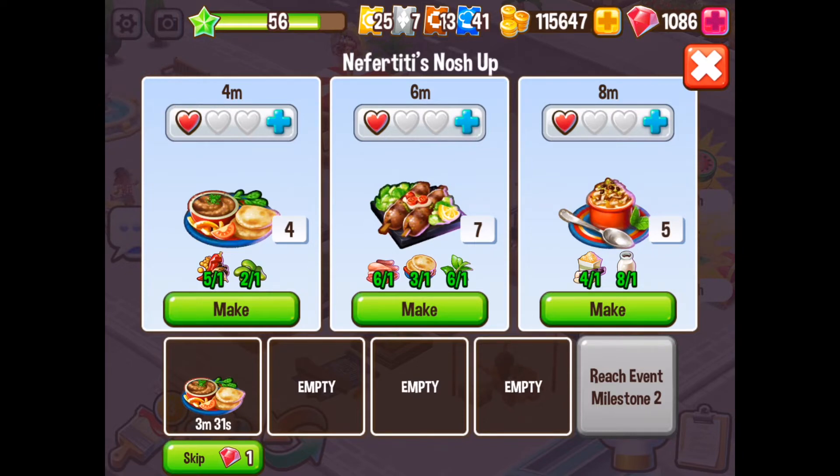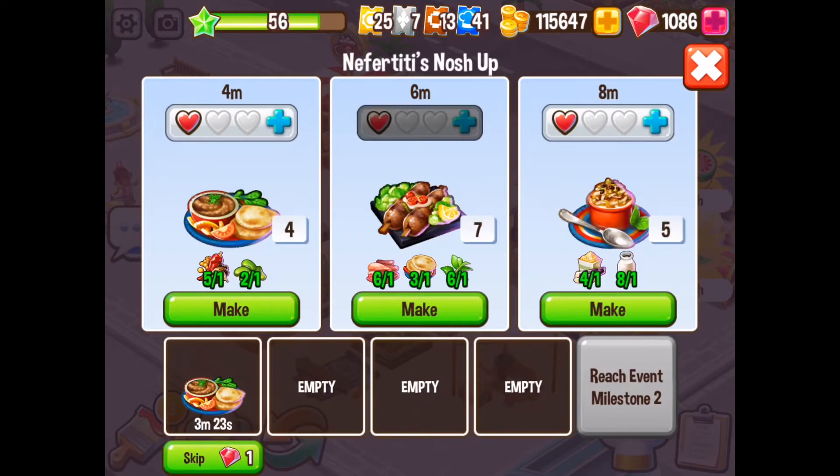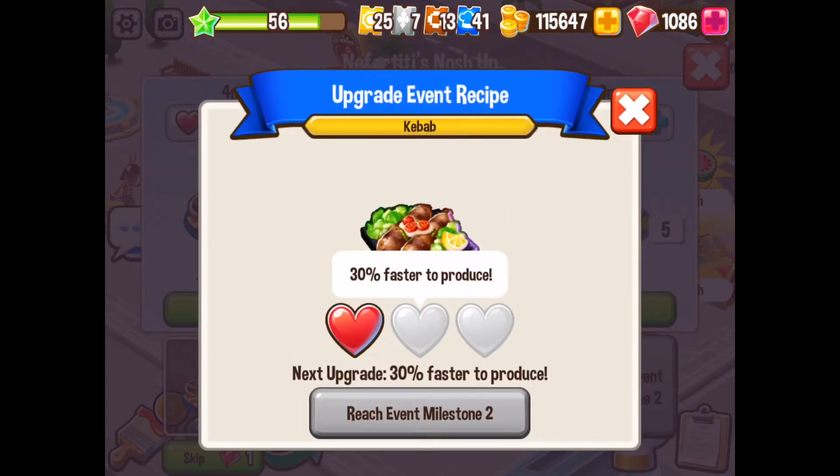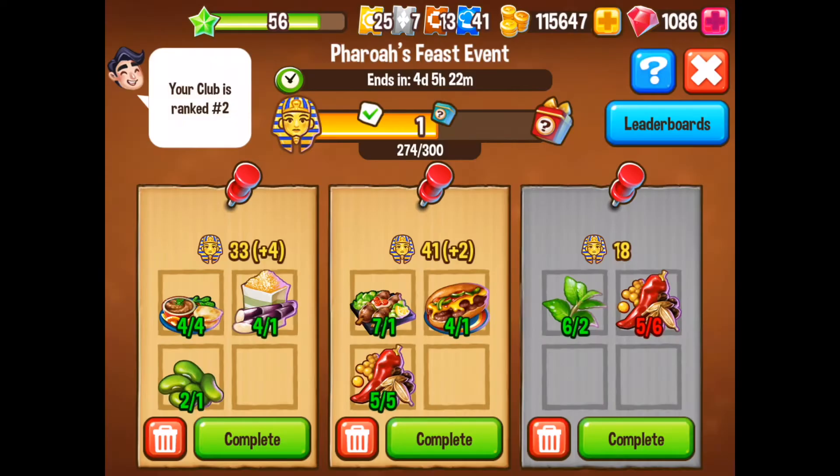Very soon I will reach milestone number 2. That will then open up the second slot here, which means I can produce a lot faster. Faster is the one that we're actually aiming for. If we can produce these goods faster then we have more opportunities to actually get those items made and then we can do these orders.